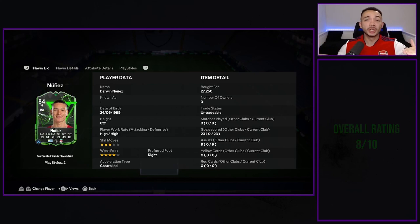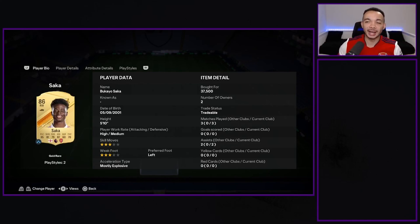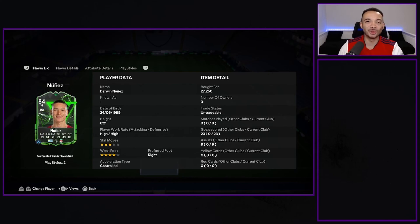Overall I'm going to start him at eight out of ten, and we'll judge future strikers compared to Darwin Nunez. Value for coins: 26,500 coins for the gold card — complete four to six games, you get this card. If it were on the market I think it would be worth more than 26.5k, so nine out of ten for value. Really enjoyed using him — clinical, powerful, fast. Let me know what you think in the comments. It's been your boy Room Ricks, take care!